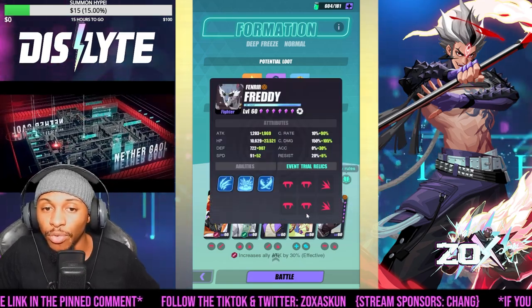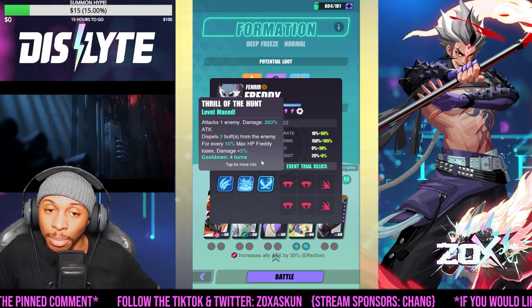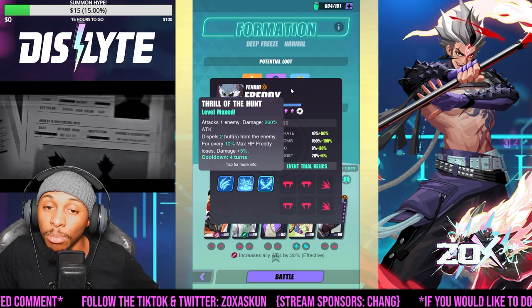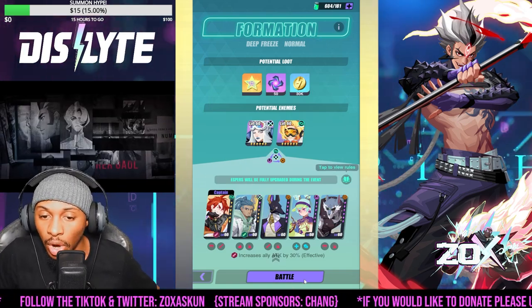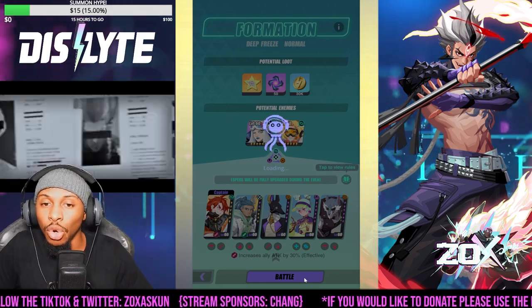The big thing with bringing Freddy is his S3 is able to eat buffs, so he can dispel two buffs from the enemy and also do some pretty massive damage. He does even more damage when his HP is lower. Then of course we're bringing in Changpu for her HP sustain and immunity coverage.